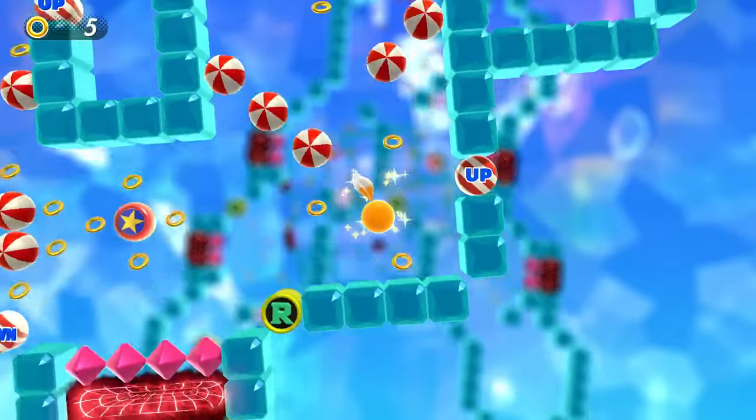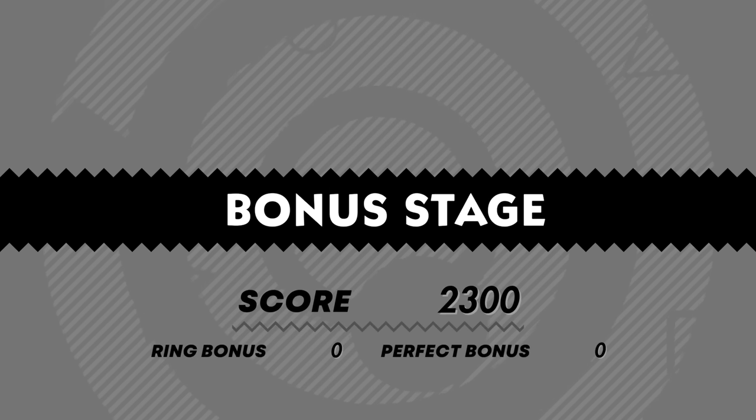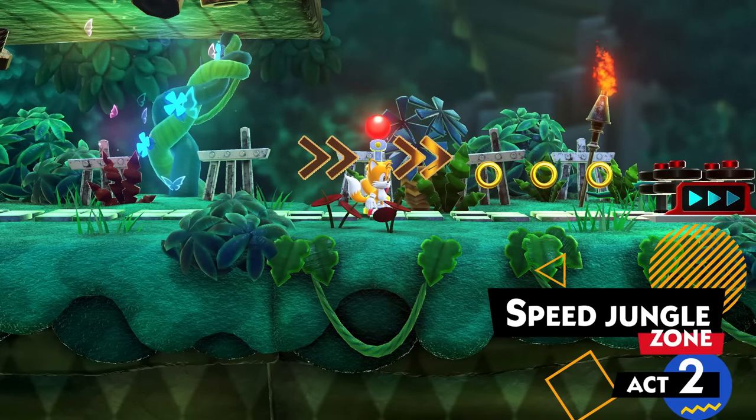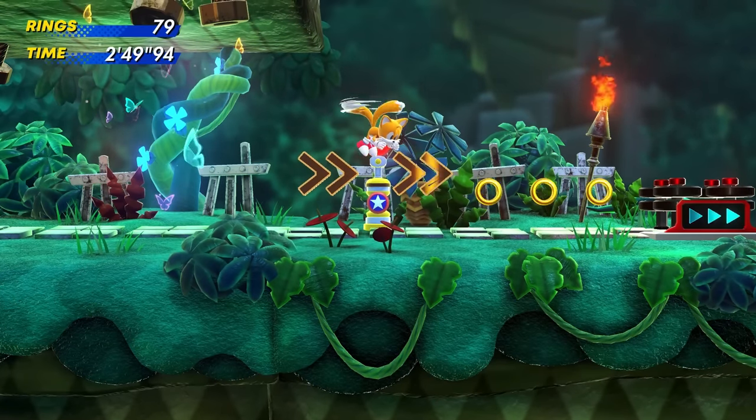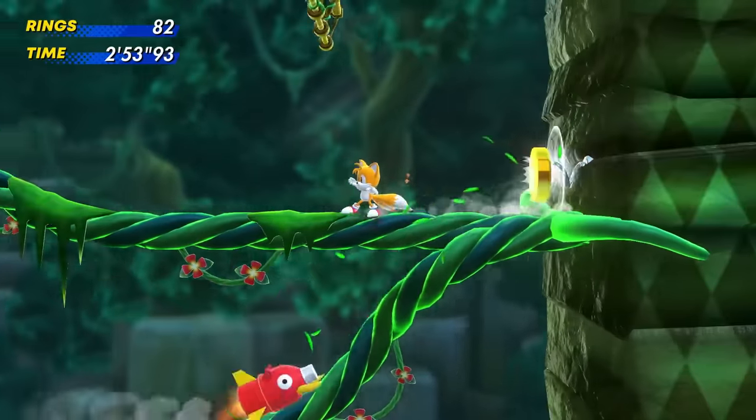I'll try my best to fly through these — you'd think Tails would be able to fly through easier. Whoops, that's not what I meant to do. Bonus stage not super successful, sorry about that — it happens. Back to Speed Jungle Zone Act Two — I want to speed through as fast as possible. I'm sure Eggman is waiting for us at the end of this one just like with Bridge Island.